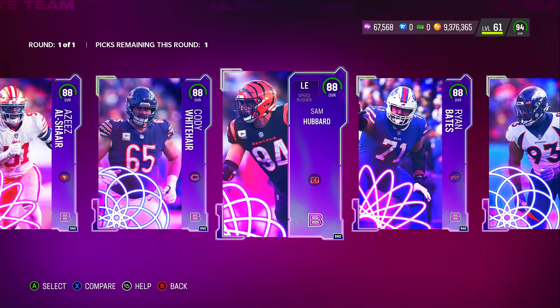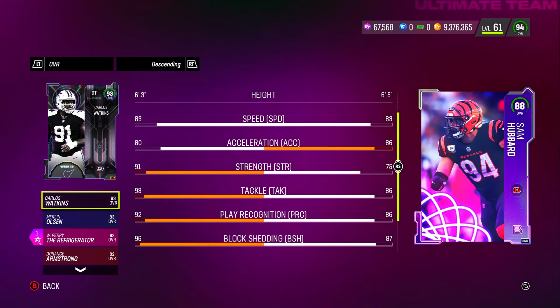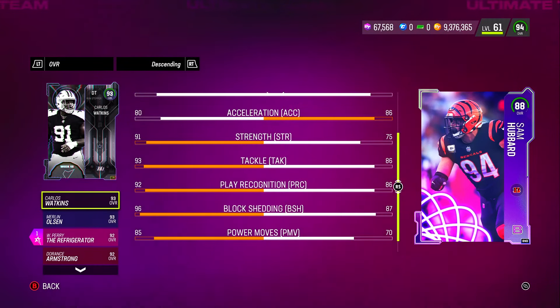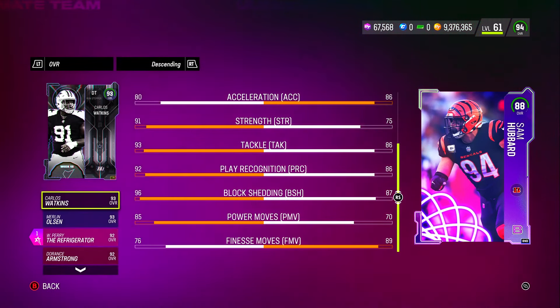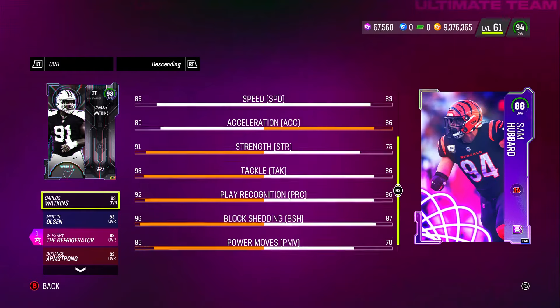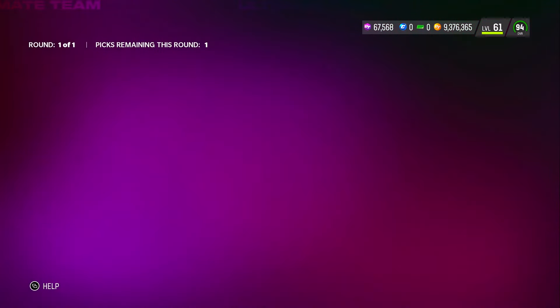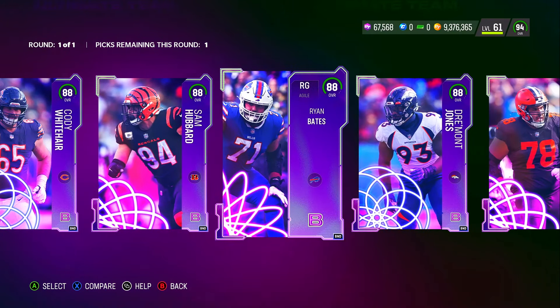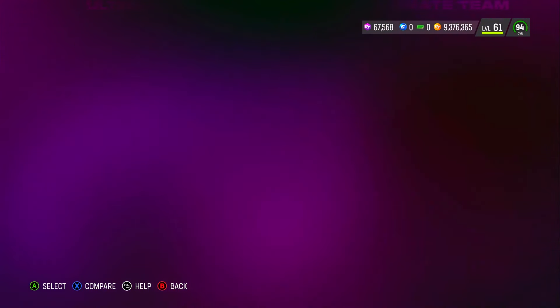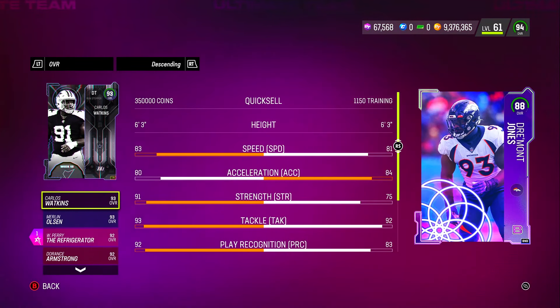I'll skip left guard and go over this left end: 83 speed — not bad, but I don't see anyone picking him up unless it's for a theme team. He's got 86 acceleration, 75 strength, 86 tackle, 86 play recognition, 87 block shedding, 70 power move, and 89 finesse move. He's a decent budget beast — a bit well-rounded for the left end position.